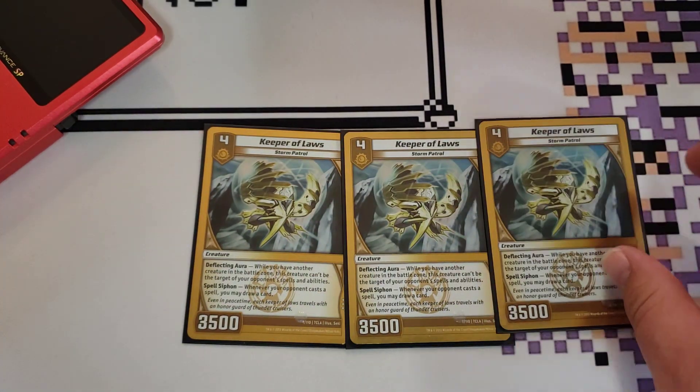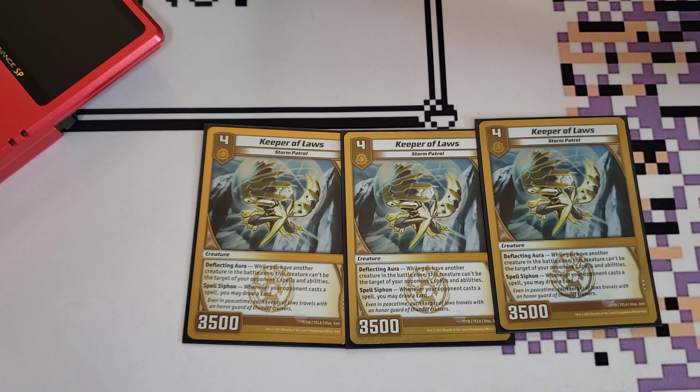We play three copies of Keeper of Laws. I need to go back and talk about this card a bit, because every time I mention this card or things like Haven or Tricky Turnip, I misspeak. This card says it cannot be the target of your opponent's spells or creature abilities. So if a card says 'target' — like Terror Pit — they cannot pick this card, they cannot pick Tricky Turnip, they cannot pick Haven. However, if they have something like Cassiopeia or Storm Spark Blast that doesn't say 'target' and just hits everything, all that is free game. So that will affect your Keeper of Laws and your Turnip. I always say they're unaffected completely and that's not true — I just keep misspeaking.